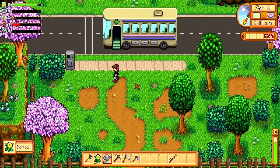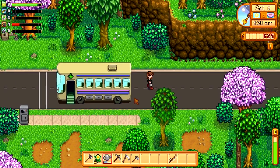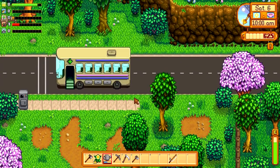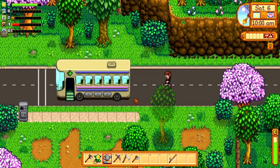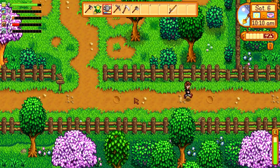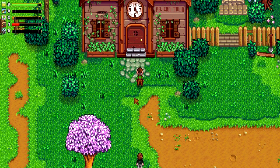Hopefully this should work. I need to access the map from this side at a certain time of day. I thought it was from the bus stop side as in actual bus, but it should trigger if I do this. Yes, it did it! So this is Lewis, the town mayor, as I'm sure you guys remember. Hello Lewis, how are you doing buddy?